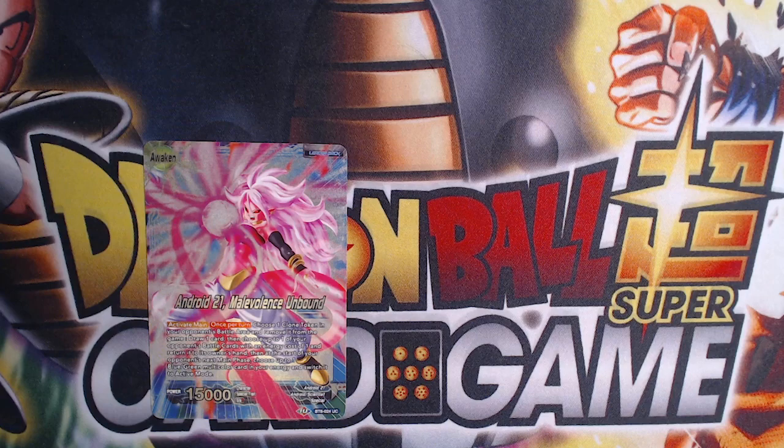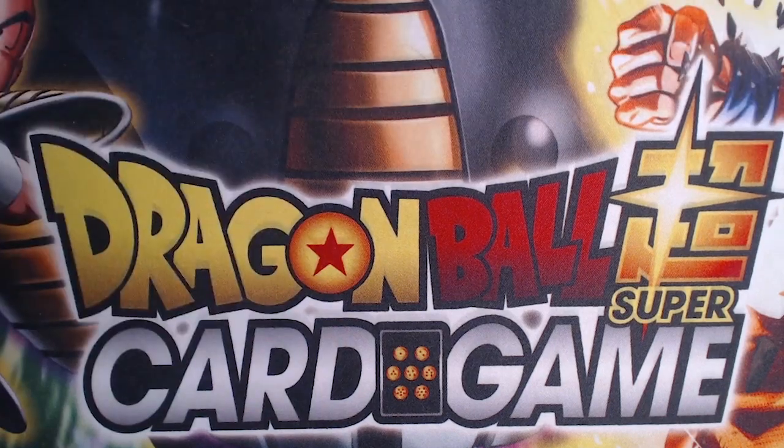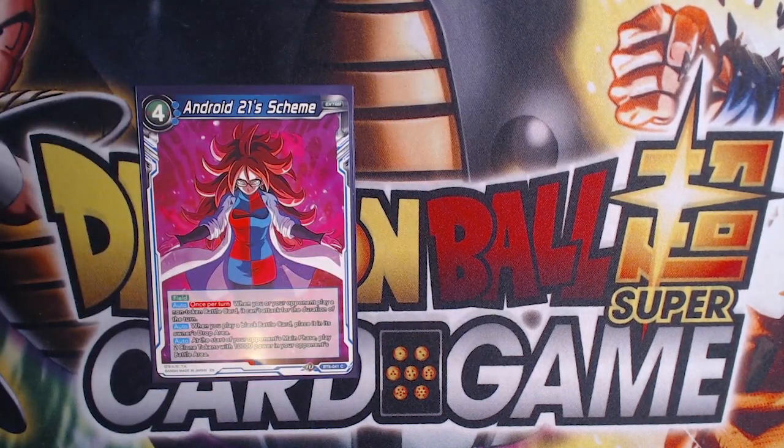You also get to put a one-drop back into your opponent's hand if they have a one-drop on board, and you draw two when you awaken at four life. On your awaken turn you draw four cards total. If you guys like this deck profile, make sure you like and subscribe and hit that bell for notifications. We'll go into the deck — the most important card is the Android 21 Scheme.